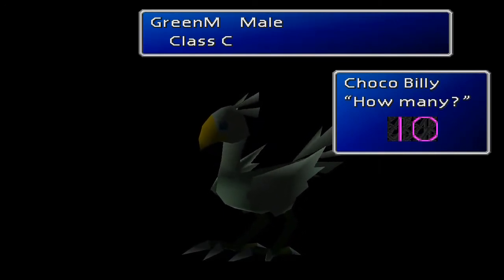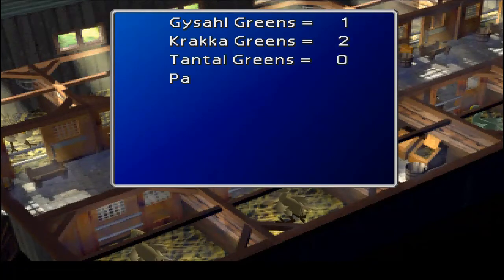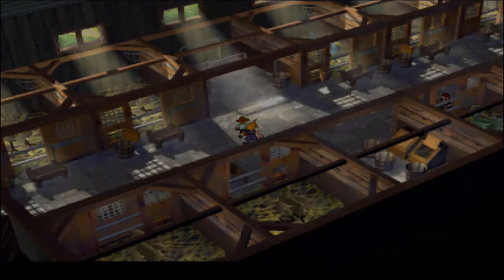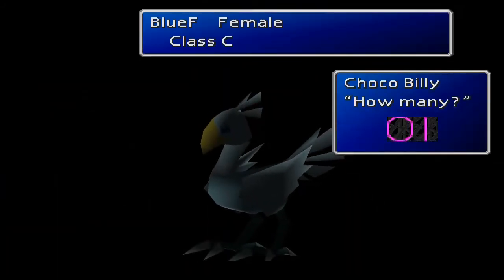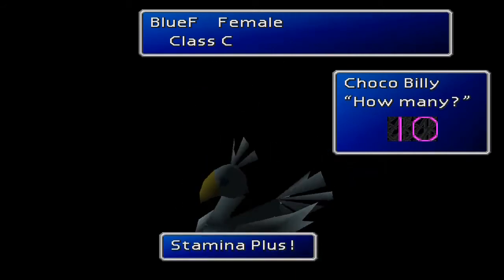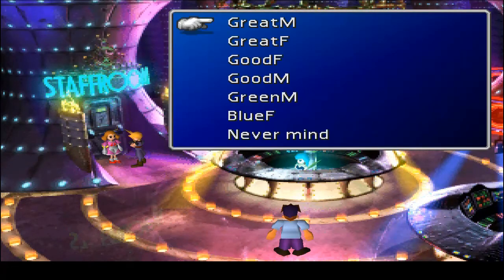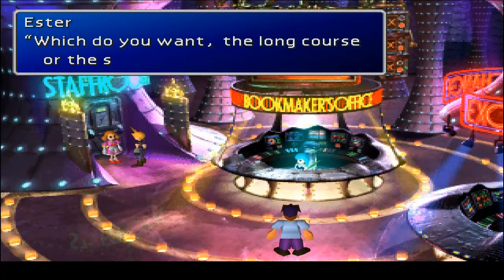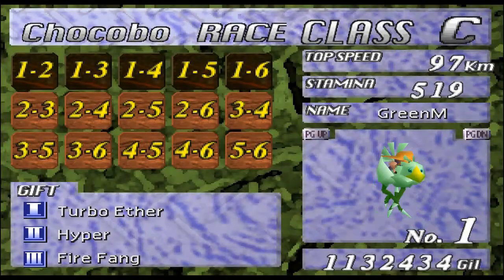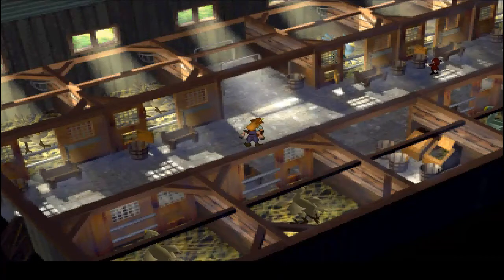Now you're raising both the blue and green Chocobos to Class A — there are only two of them. It's about six races each: four long and two short. The automatic mode is still good enough at this stage, which is nice. Something to know about the long races: there's a water section where most Chocobos get slowed down, but the green Chocobo can go right through it without slowing down at all, which gives you a massive lead.